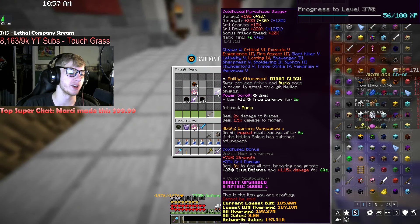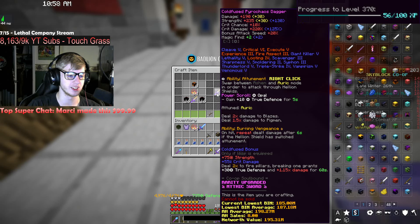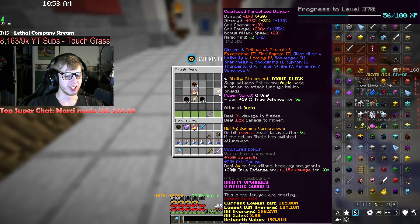The cold fused pyro chaos dagger. This is a 30 damage increase and 10 bonus attack speed, plus a little bit of other stuff — but mainly that damage increase is what matters, as well as this: deal 2x damage to blazes and 1.5x damage to pigmen. Right now it's 1.5x to blazes and 1.2x to pigmen, so this is a major upgrade and it's very expensive.